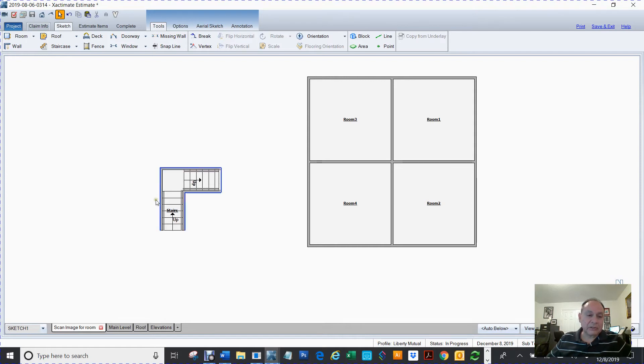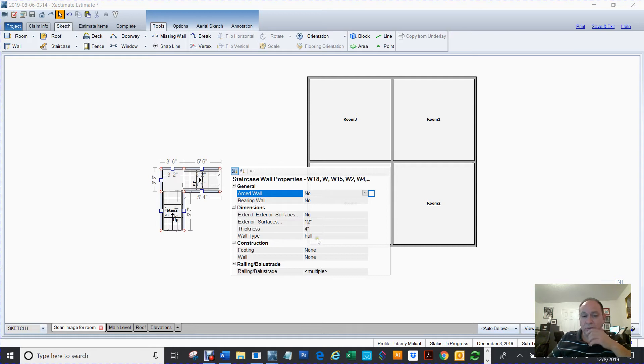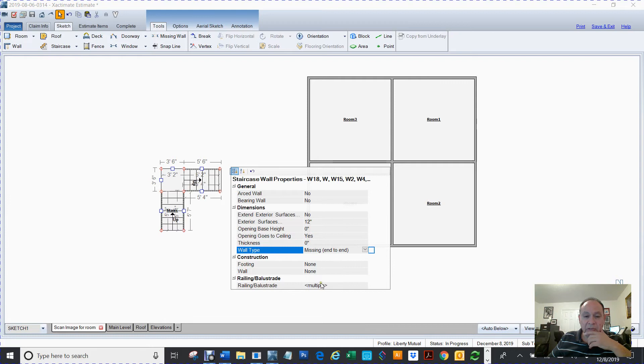I'm going to select all the walls, so I'm going to click on the first one and hold my shift key. I'm going to go into my preferences — I can click there and hit shift enter. The wall type I always change to 'missing end to end,' and then on the railing I put balusters.